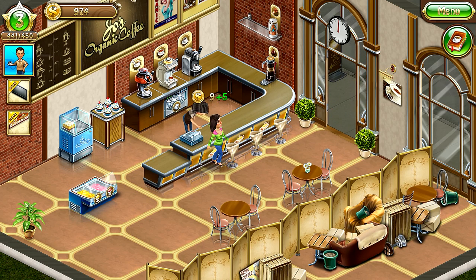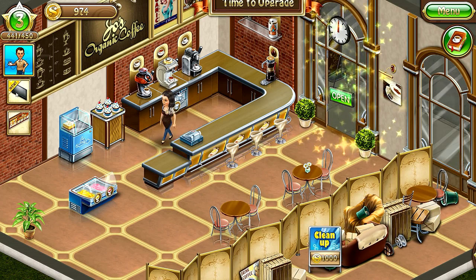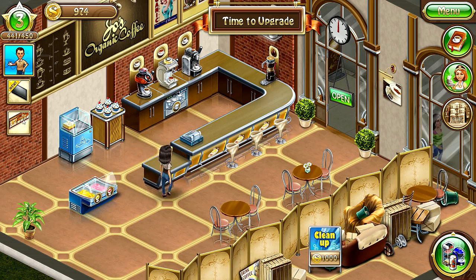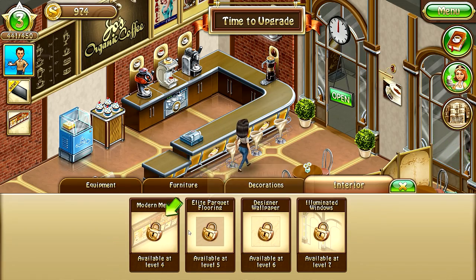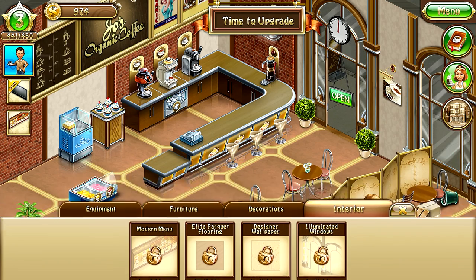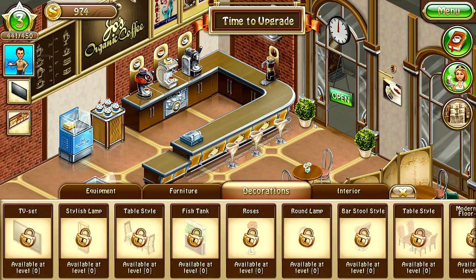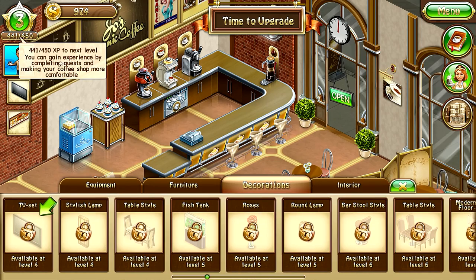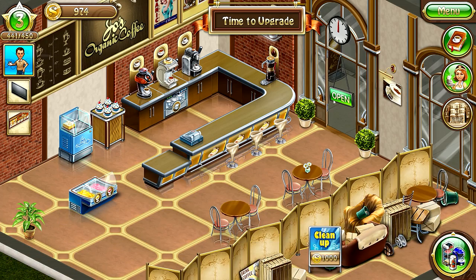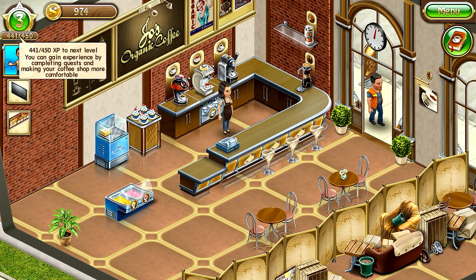I think we'll do one more round. Oh, we can get a television! There's also a new chalkboard — but it's still locked, we have to be at Level 4. We're at 441 experience — almost there! We need to hire another barista too, but that's still locked.